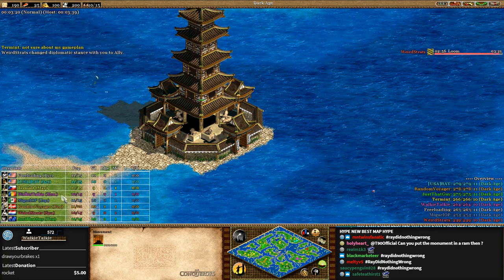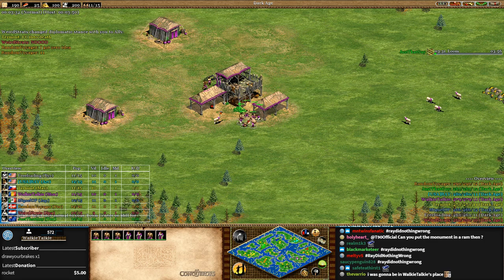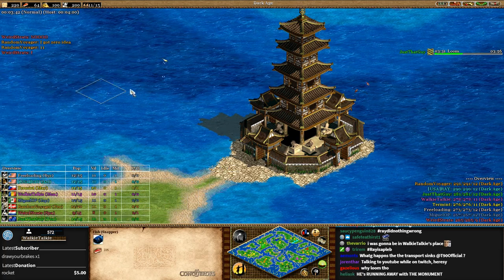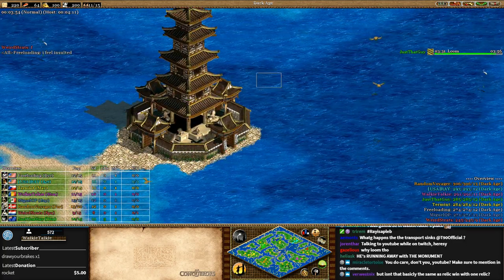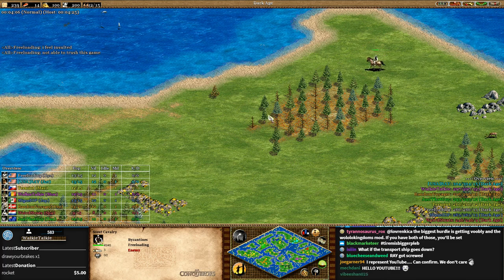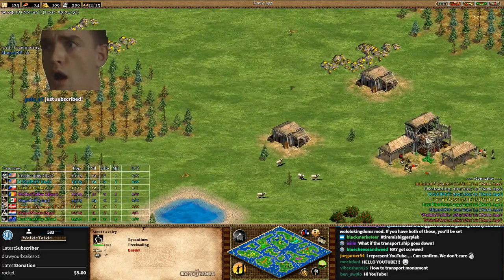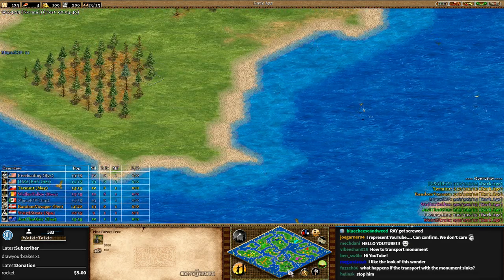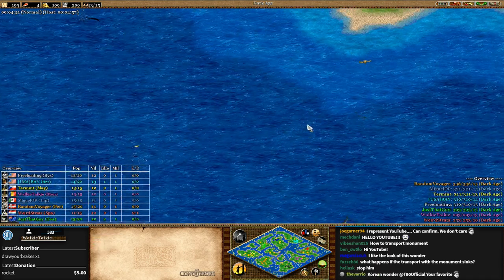I notice no one has chosen Saracens. We're gonna do this more than once, and choosing Saracens is a great idea in my opinion because Saracens transports have more HP — they can survive longer, which will be important if people have navies chasing down your transport ship. It's important to note that the wonder can also just be landed elsewhere. So if Freeloading comes over with a transport ship and garrisons the monument, he could drop it off on his base — it would be on the shoreline though, because you're unable to move it once it gets there.